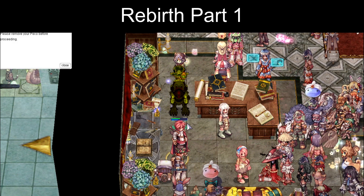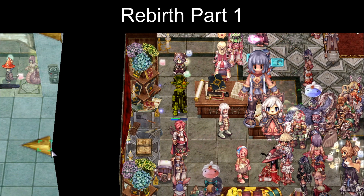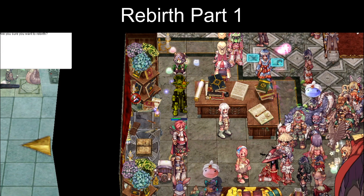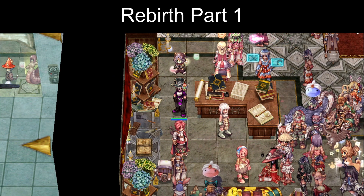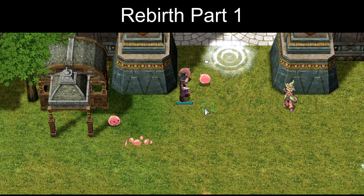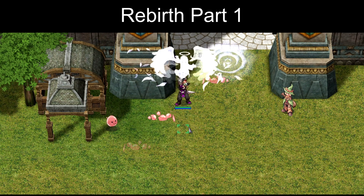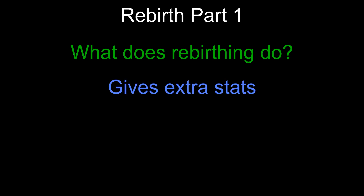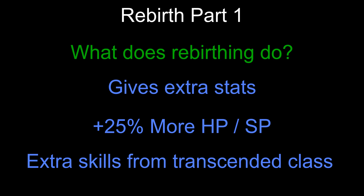Rebirth Part 1. If you are an Expanded class — being a Ninja, Doram, Rebel, or a Taekwon class — ignore this step and continue to Rebirth Part 2. Go back to the Job Changer in the main office and rebirth. You will be changed to a level 1 High Novice. Now go below Prontera and punch some porrings to get back to job level 10. Return to the Job Changer and become your first class again. Rebirthing gives you extra stat points, 25% more HP and SP, as well as some extra skills when you become your transcended second class. Now we will do the Cautious Village quest — you can find that section in the video timeline near the end of the video. Complete that quest, then return back to Rebirth Part 2.